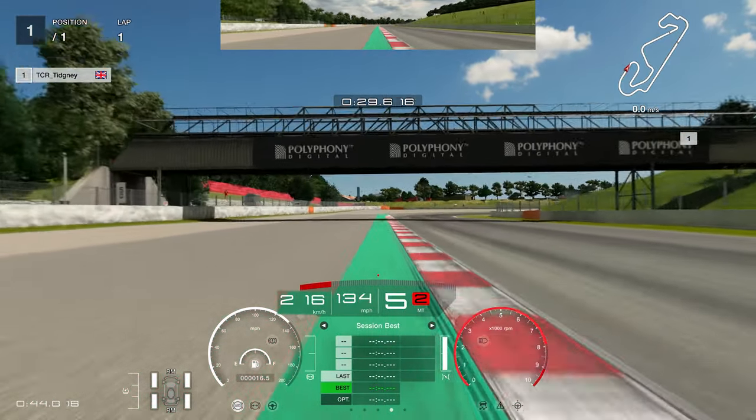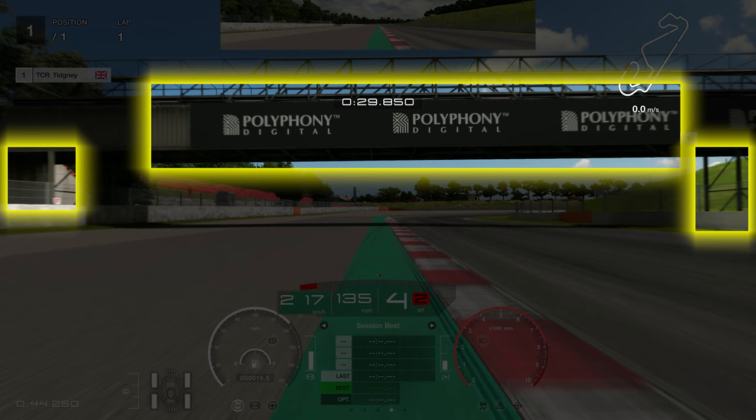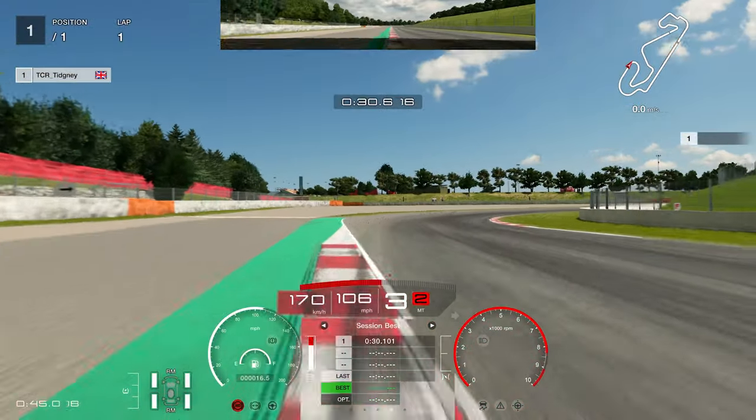Heading towards this next corner, I'm going to highlight three points on this bridge. You can use the left-hand side as it hits the edge of your screen, or the right-hand side as it hits the edge of your screen, or you can judge it by the centre of the gantry. Any one of these three works very nicely. I mainly use the centre of the gantry — just as it gets towards the top of the screen, I go on the brakes.